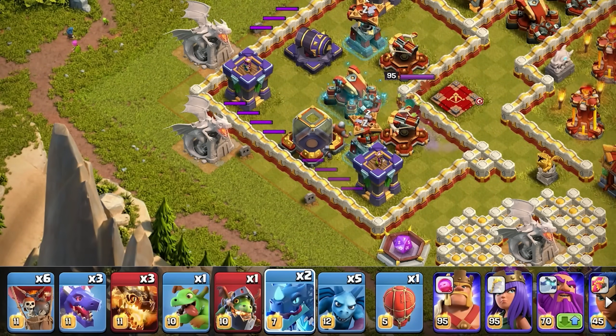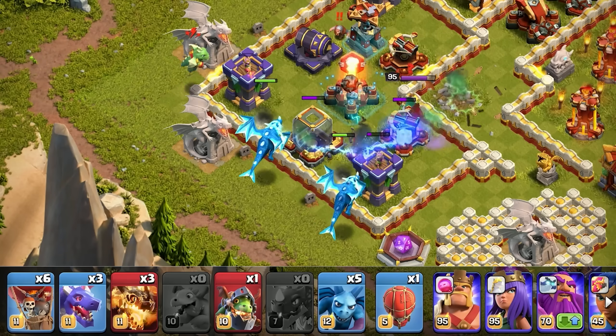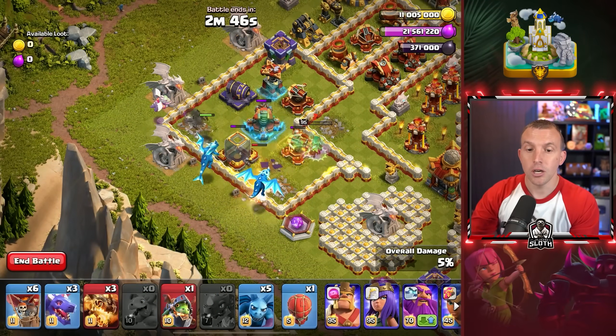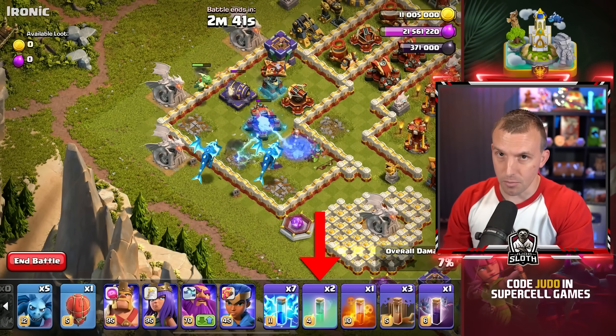Place an Electro Dragon on top of the Archer Tower at the bottom, one on the Dark Elixir storage, and then your Baby Dragon to that west Archer Tower. They will chain through this entire section. Then select your Inferno Dragon, but scroll so you can see the invisibility spell.